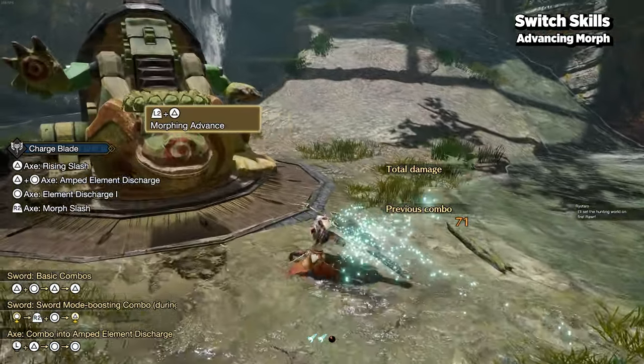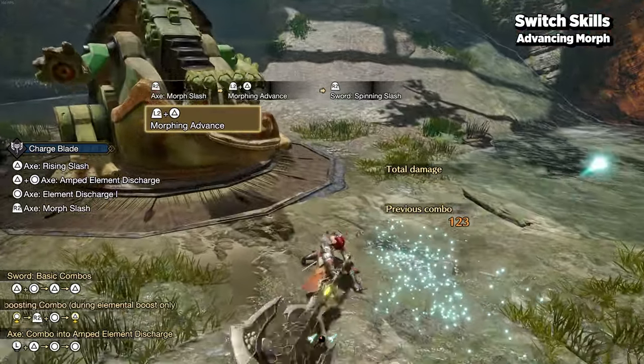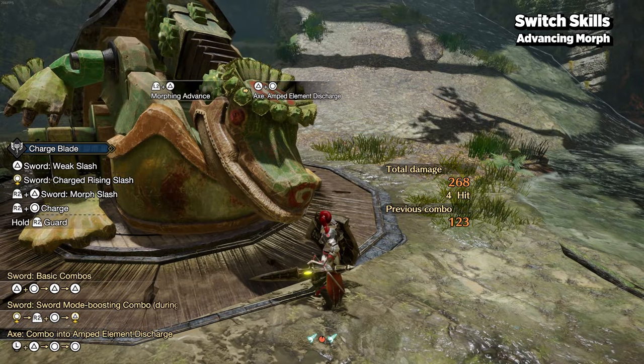You can also press special attack to stay in axe mode and perform Elemental Discharge 2, or press your combo buttons to either AED, UED, or use this as an opportunity to refresh your shield boost.